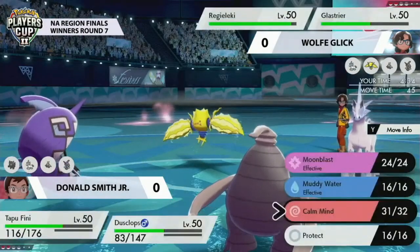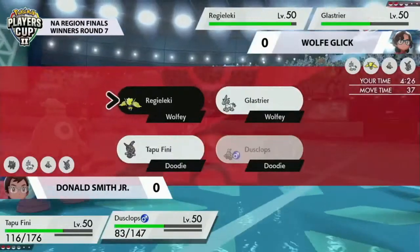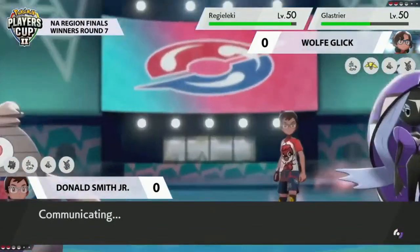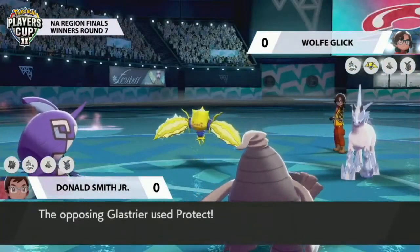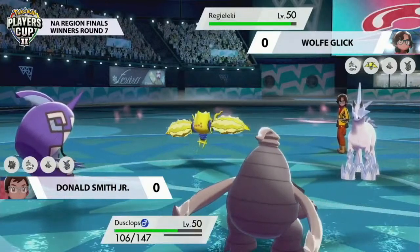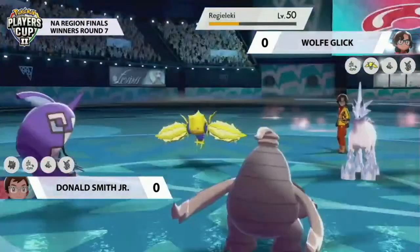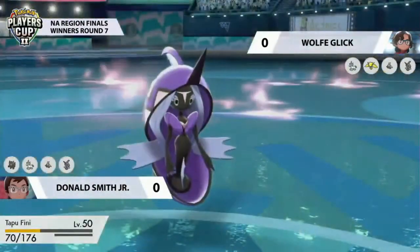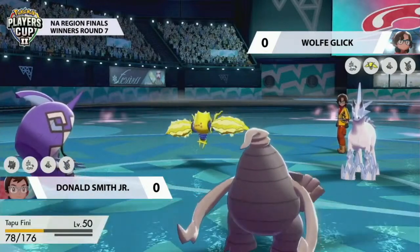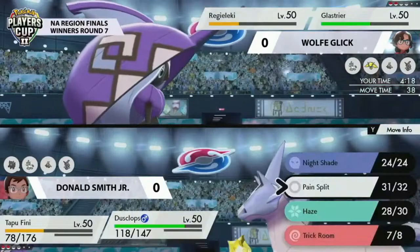Dusclops potentially doesn't want to go for Haze now — Calm Mind from partner Tapu Fini is a big conflict, as you'd waste that Calm Mind turn. Now you can throw out offensive attacks — maybe a Nightshade — and utilize Tapu Fini now that Glastrier isn't boosted in attack. Donald has done well mitigating those Chilling Neighs. Going for Pain Split reduces Regieleki's health to about a quarter. Tapu Fini follows up with Moonblast at plus one Special Attack, but there are so many Special Defense boosts on Wolf's side. Volt Switch connects into Tapu Fini — not picking up the KO thanks to the defenses — and Tapu Fini regains HP from Leftovers. Volt Switch doesn't remove Regieleki from the battlefield; Wolf is now down to his last two Pokemon.